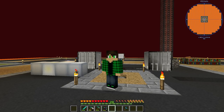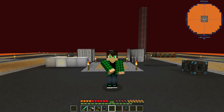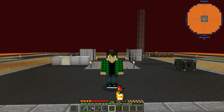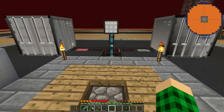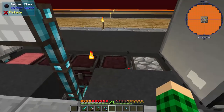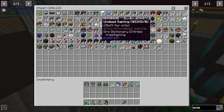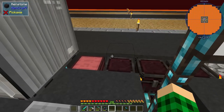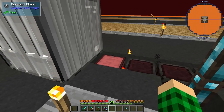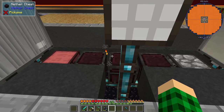Hello everybody and welcome back to another episode of VolcanoBlock. I did a bit of work in between episodes, so let's check it out. I cleaned up the chest mess that was here before and now we have three nether chests, a regular overflow chest, which is going to eventually be this chest. I just need more iron basically, or I don't want to waste iron right now at least. So then we have the three nether chests and I'm losing my voice.